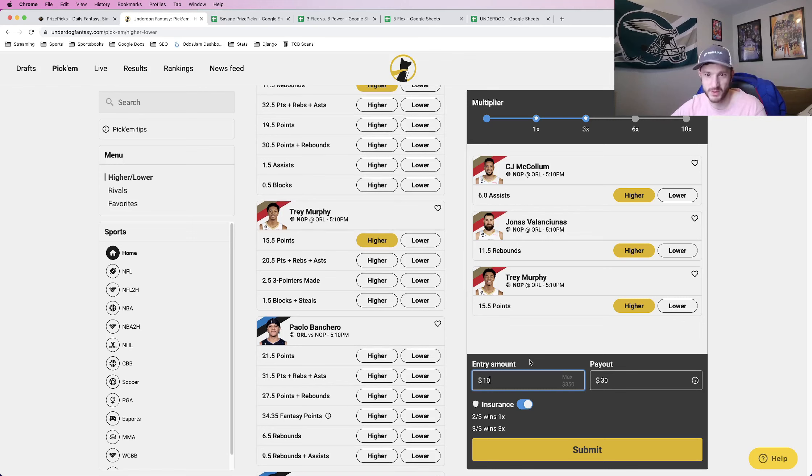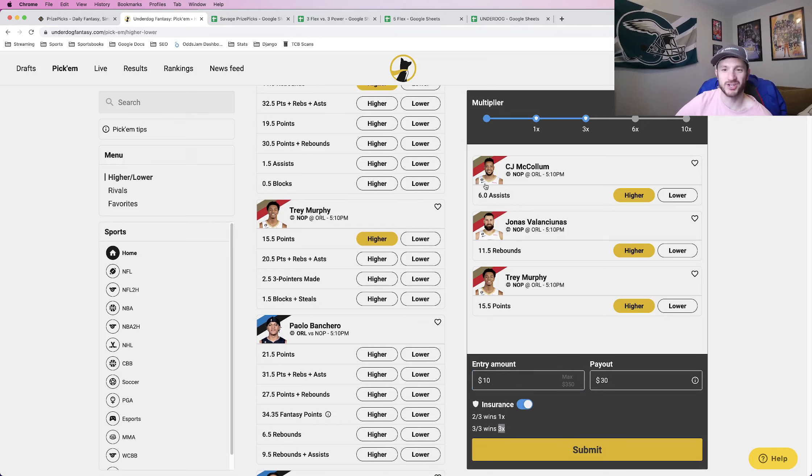Obviously the trade-off is your payout is lower. For a three-pick insurance on Underdog, the max you can do is double your money. When it says 3x, that includes your risk, so it's 10 bucks to get a total payout of 30, meaning you profit 20. It goes from 2x profit with insurance all the way up to 5x without. If you hit all three without insurance you five-times your money, but if you lose one without insurance you lose all of your risk. With Underdog insurance, if you lose one you get your risk back — you don't profit, but you at least don't lose.